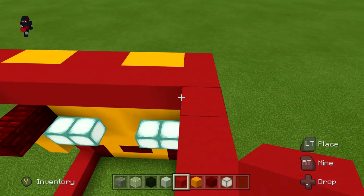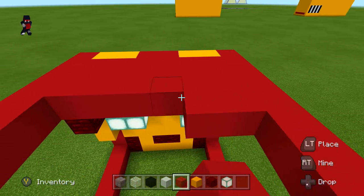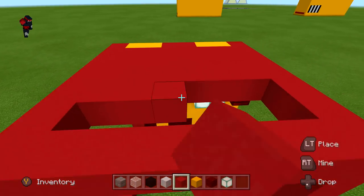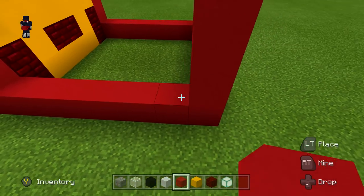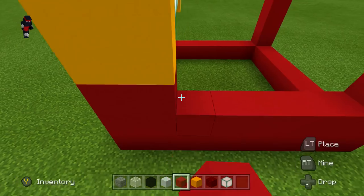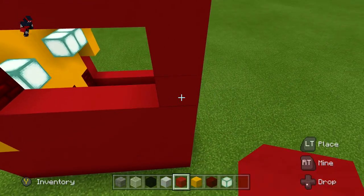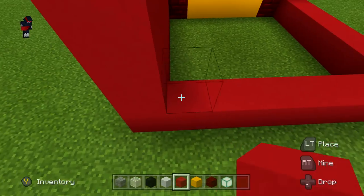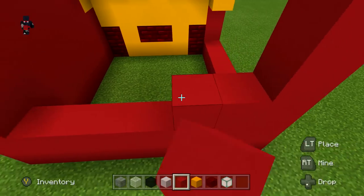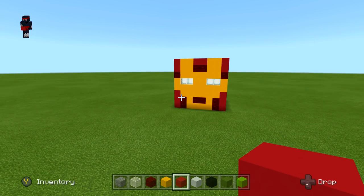We are going to make openings so we can turn them into apartments, but until we get there just fill them in — we'll make the holes later. Go ahead and pause the video and fill all the sides in with red concrete. Okay, we've finished Iron Man and now we're going to work on Hulk right next to him.